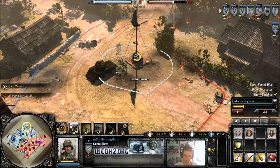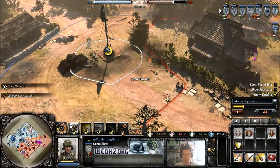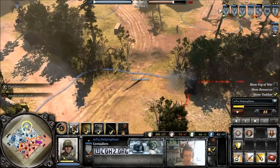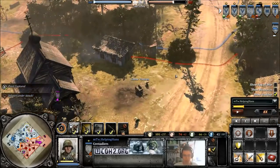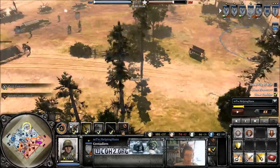If you see no upgrades on any of your opponent's Grenadiers, or if you don't see any Molotovs being thrown, or PTRS or PPSHs, you can tell that he's probably spent a lot of munitions on mines. For instance, if he's German, he's probably got some tellers down. So you've got to think about those kinds of things as well.